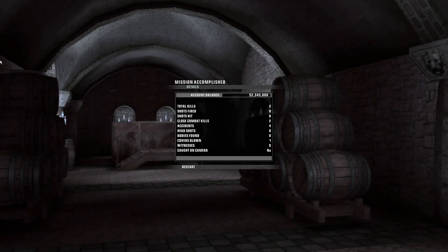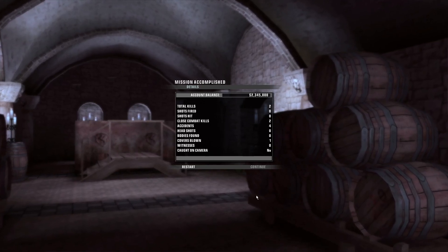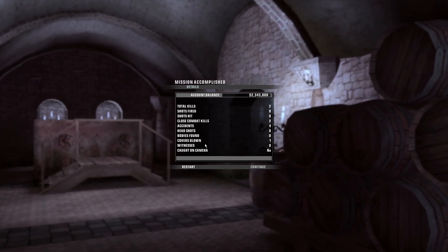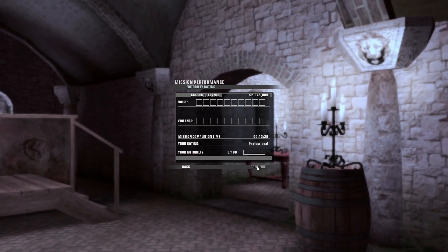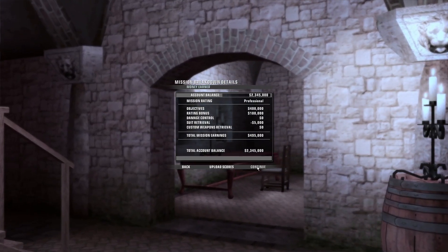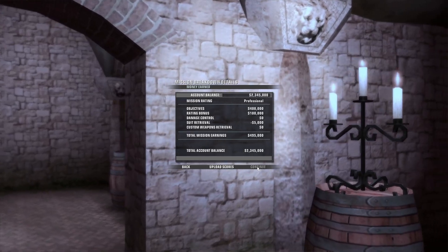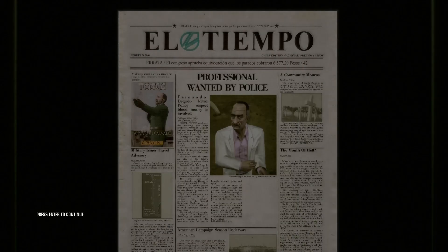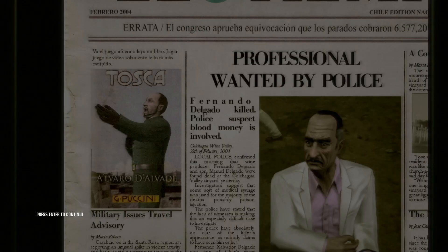Alright — total kills: two. Shots fired: zero. Shots hit: zero. Close combat kills: two. Accidents: four. Bodies found: zero. Covers blown: one. Oh, well. Professional. Alright, I'll take it. Oh yeah, just because I didn't retrieve my suit, huh? Professional wanted by police. Fernando Delgado killed. Police suspect blood money is involved. Yes, because that's literally in the title of the game.